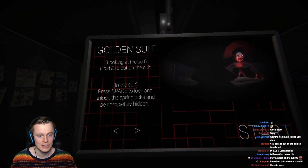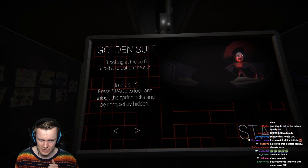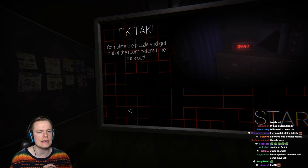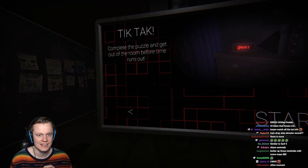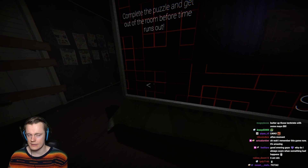Golden suit. Looking at the suit, press E to put it on. In the suit, press space to lock and unlock the spring locks and be completely hidden. Okay. Tick-tock, tick-tock. Complete the puzzle and get out of the room before the timer runs out. Interesting.